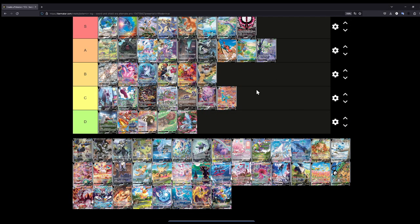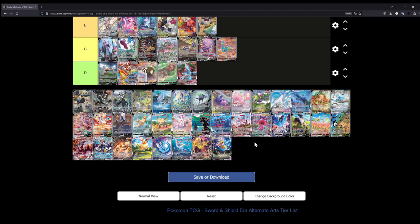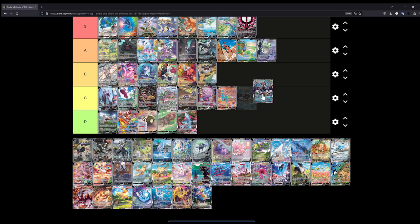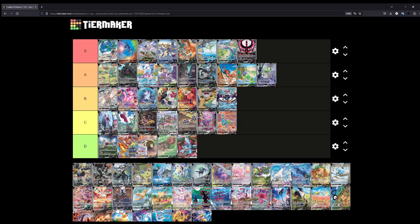Same for the Galarian Zigzagoon — I really like this illustration. It looks like he's paying for something and he's super happy about it. It's getting more and more difficult for me to rank things — we're getting to the point, similar to the VMAX Climax ranking, where I don't know where to put things honestly. The Rapid Strike Urshifu VMAX — let's put this at B.